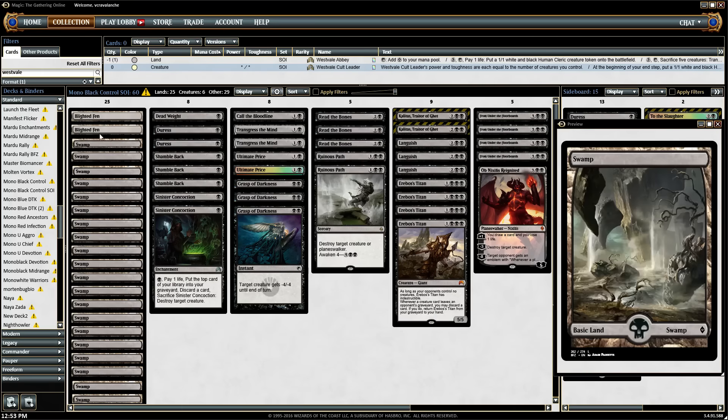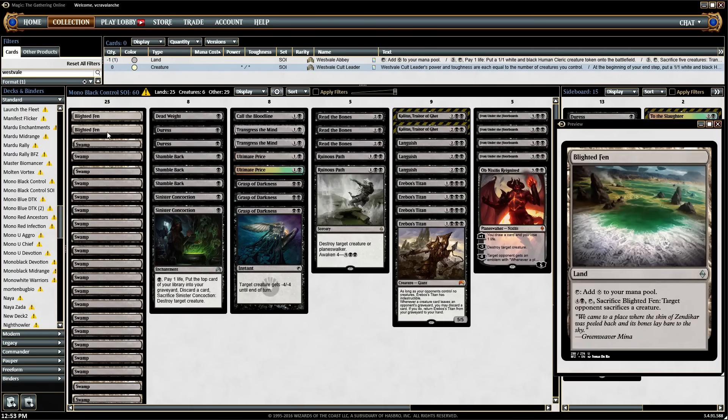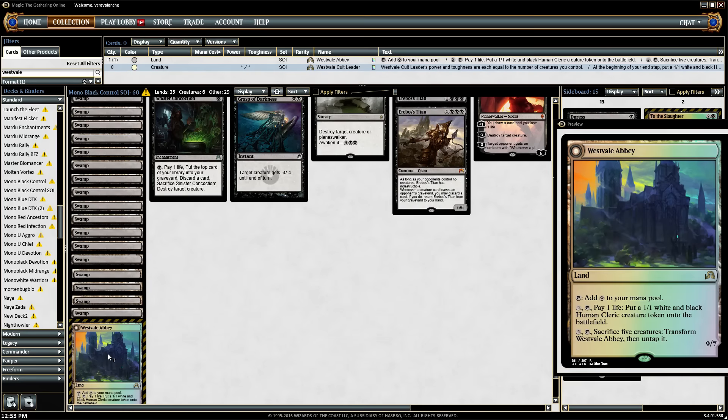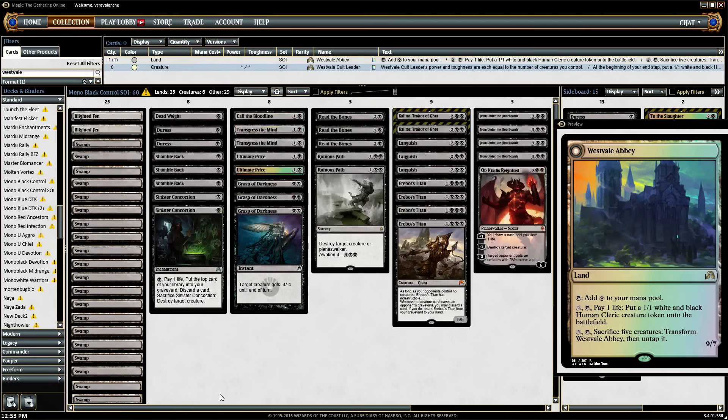We're just going to run a 25-land mana base, 2 Blighted Fen since we are just in basic Swamps, and a Westvale Abbey — just because, why not? The good news about green is it gets you Sylvan Advocate, which dodges Languish on turn 6. Also, Seasons Past is huge, and the Hissing Quagmire I think is pretty good in this type of deck as well.